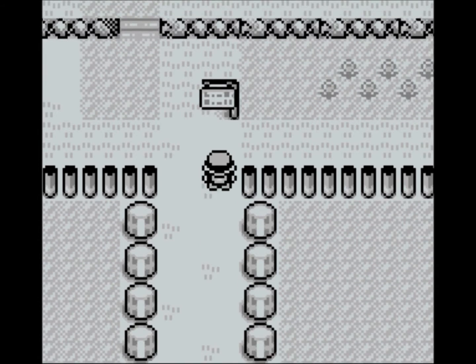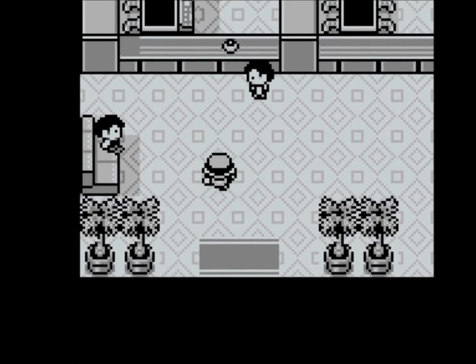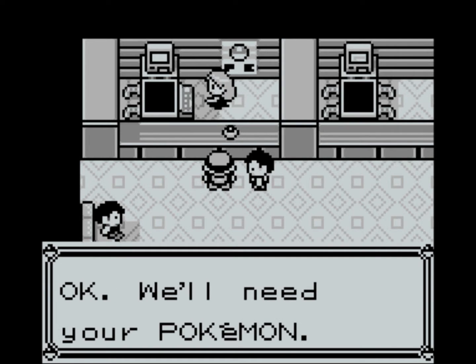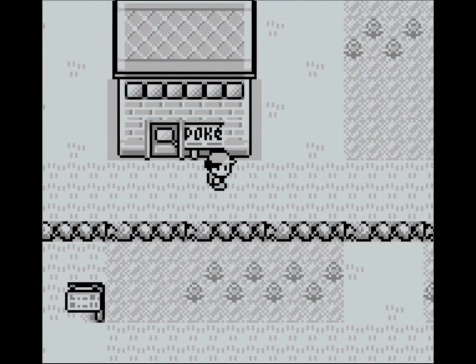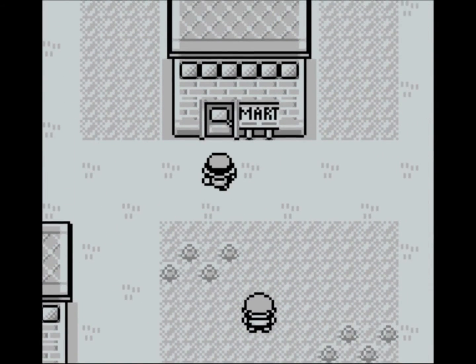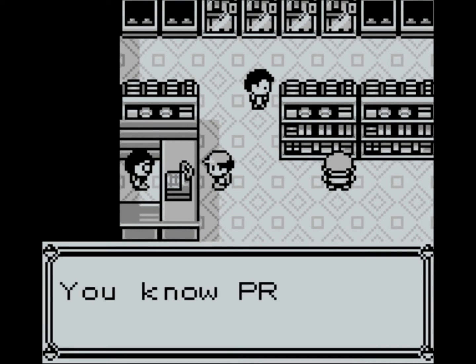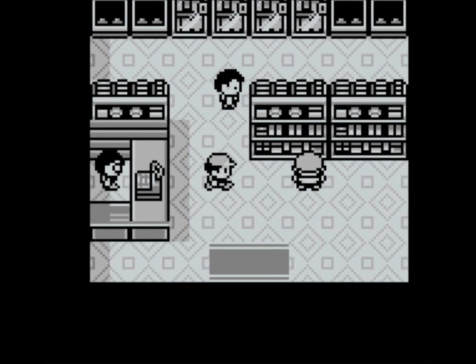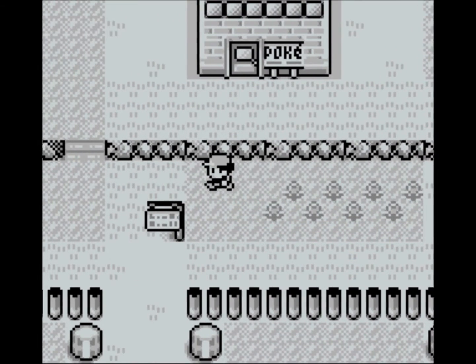Here we are — we've arrived in Viridian City. We want to heal up first, so we go to the Pokemon Center, talk to the nurse, and she heals our Pokemon. It takes all the Pokemon in your party, puts them back to full health, and removes all negative status effects. So let's move on to the Pokemart — they seem to know who we are and there's an order in for Oak, so let's go deliver that. Classic fetch quest.